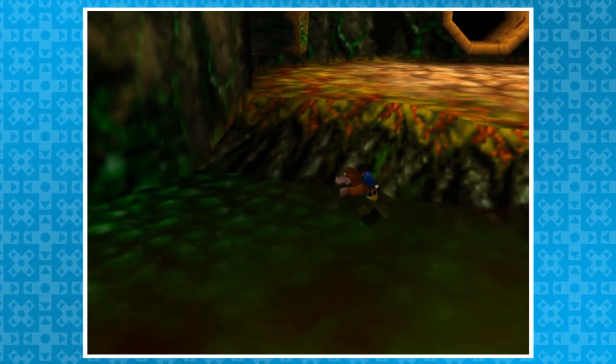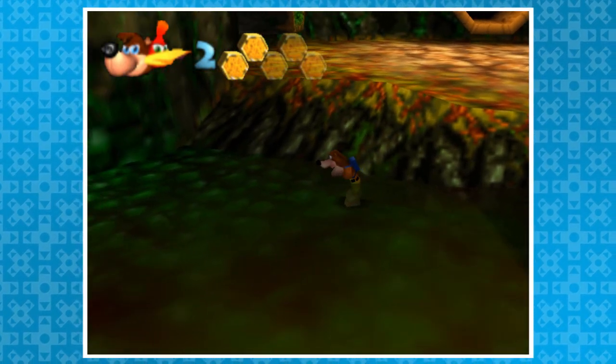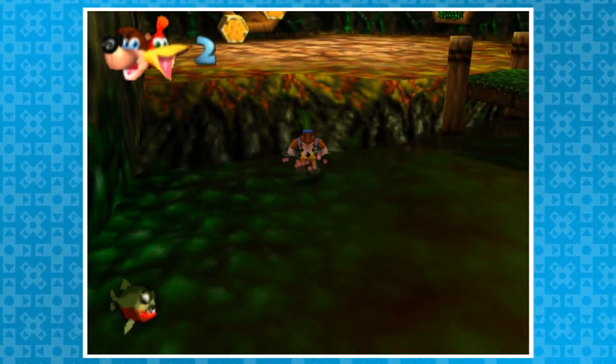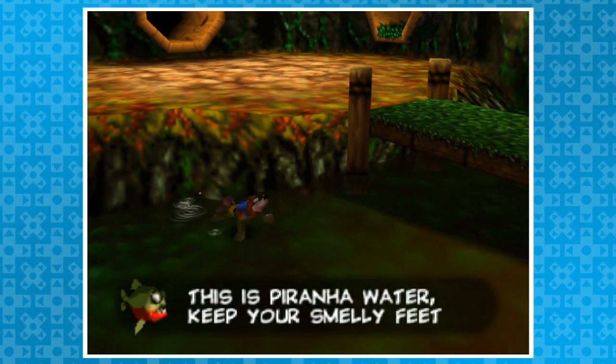The water outside Bubblegloop Swamp is filled with piranhas. Whenever Banjo enters, he takes damage every few seconds. But right around a particular spot, if you enter the water in a very specific location, Banjo will start paddling and can swim around without fear of being hurt until he exits the water.